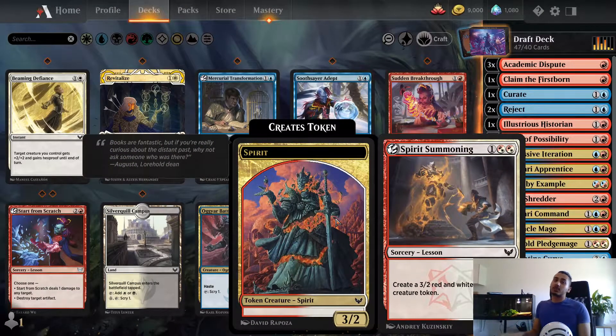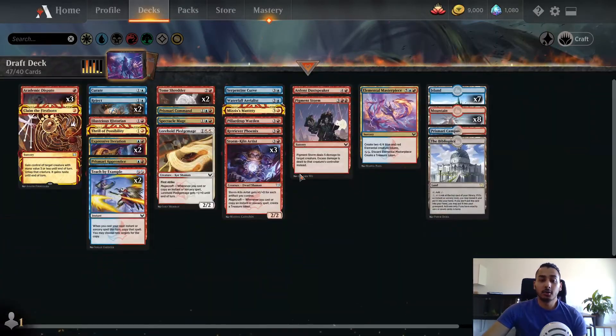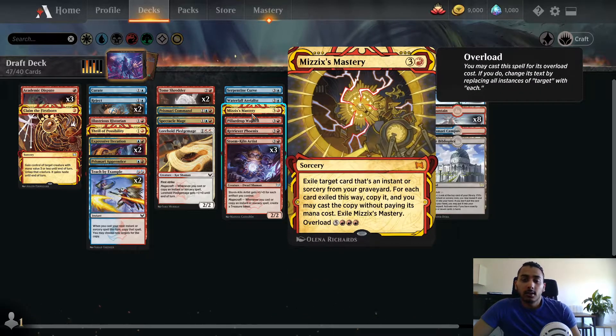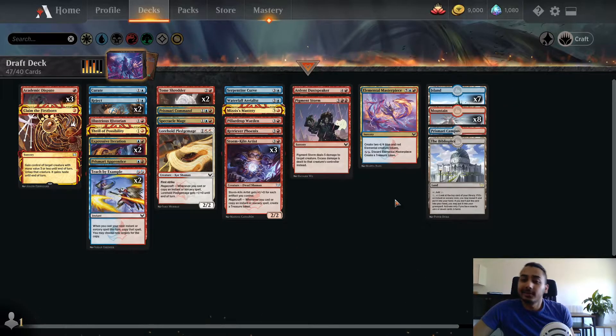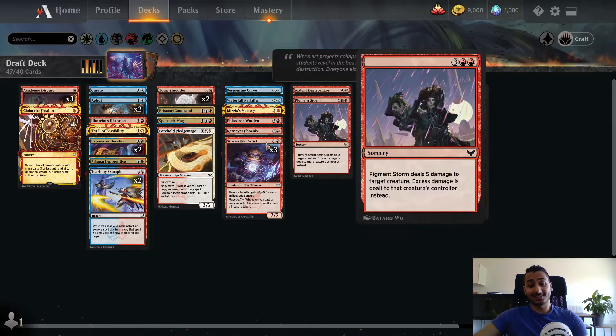Tome Shredder is really good here, especially with Serpentine Curve counting exiled cards. We do have Mizzix's Mastery, which gets cheaper if we cast it for its overload cost. If we do something like Spectacle Mage on three, Storm Kiln Artist on four, and made a Treasure on two, on turn five we'd have six mana available. This would cost eight, so maybe on turn six if we play a couple of spells with Storm Kiln Artist out making treasures, we could overload Mizzix's Mastery - and that's just the game.